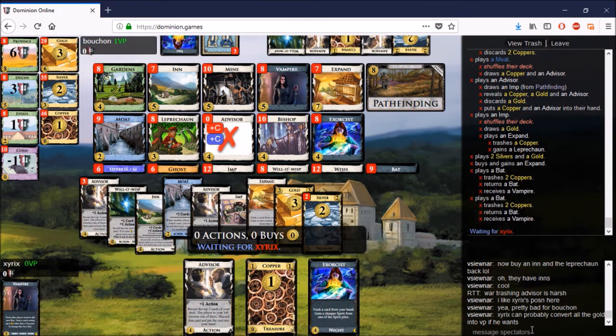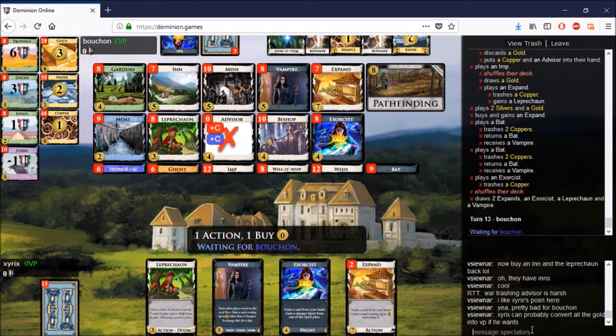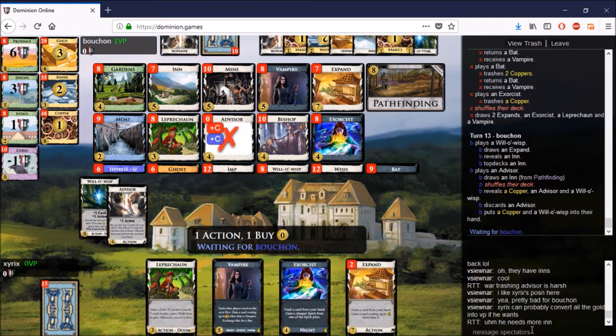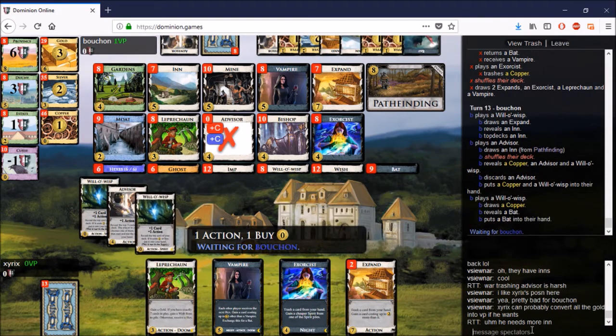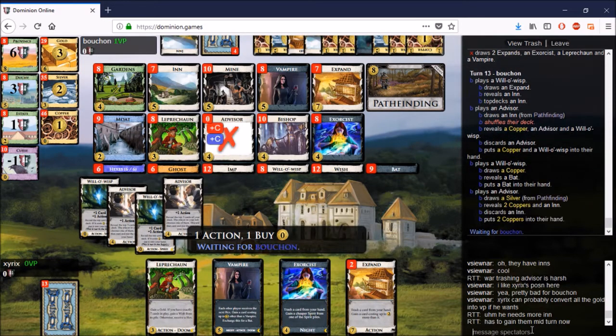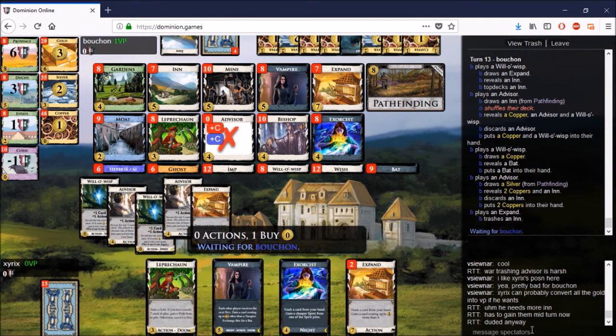The Bat trashes four Coppers, which is really nice. The Exorcist trashes the last one and he still stalls — I would feel a bit hard done by that, but it happens. You have to play through it and see what's best. You're going to draw really well next time, especially after trashing five last turn. He now has the Expand advantage.